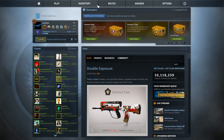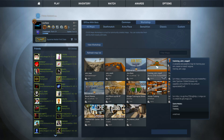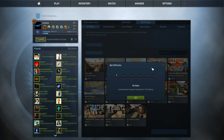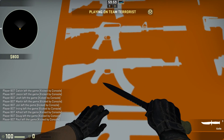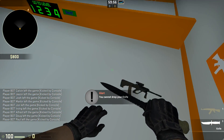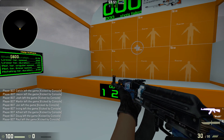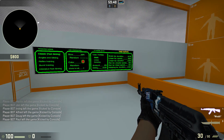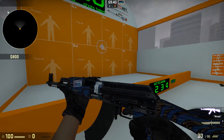The first map I'll be showing you is Training Aim CSGO2. One thing I want to mention is that I'm recording this, so this is not really my native resolution — I'm recording in 16:9. I usually play in 4:3 with black bars, so my sprays and flicks won't be as accurate.